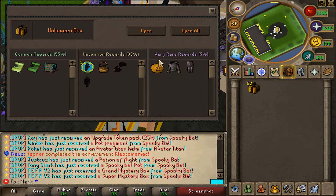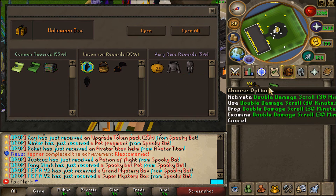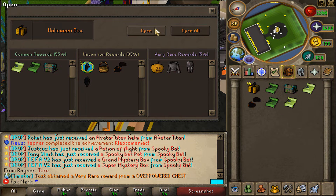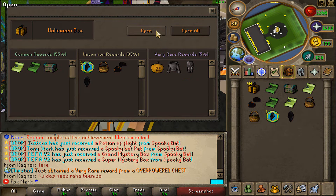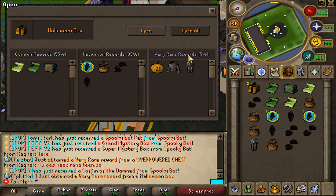Look at the very rare rewards: Halloween mask, Halloween body, and Halloween legs. The rate for those is only 5%, so if I get at least one very rare reward I would be very happy. Let's start opening. We got a double damage scroll. We got one uncommon reward — the Halloween clothes. A few more uncommons: Halloween baskets, Reaper Hood upgrade, and Reaper Hood. Please give me some very rare rewards... and we just got one! We got the Halloween legs! Let's go!